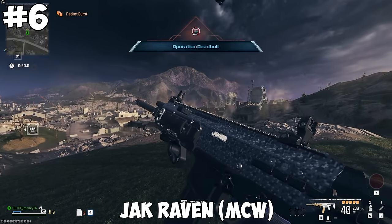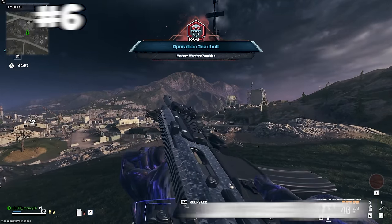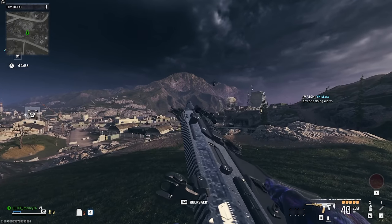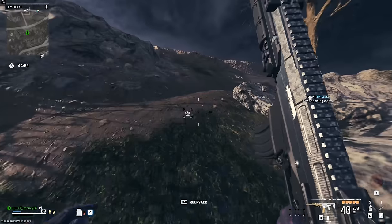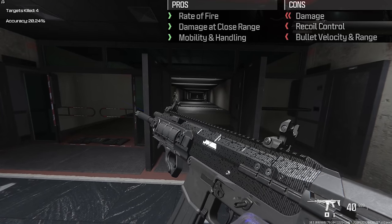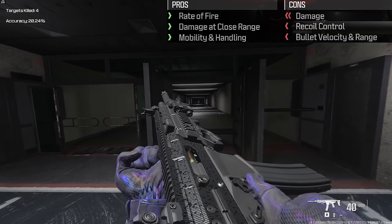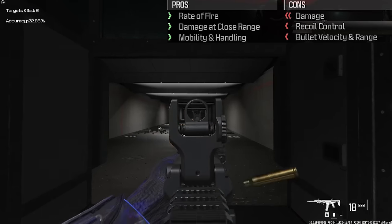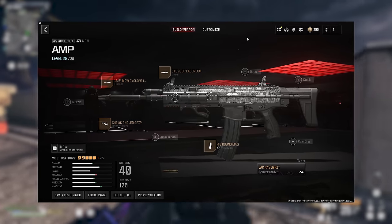At number 6, we got the Jack Raven kit for the MCW. This changes the ammo type to .300 rounds — if you don't know what those are, just leave a comment calling a magazine a clip and it should summon someone capable of answering that. Using this will buff your fire rate, close range damage, and mobility, while lowering damage, recoil control, bullet velocity, and range. And this is the build that I used.